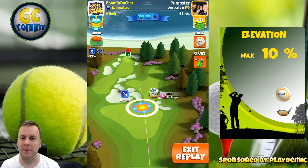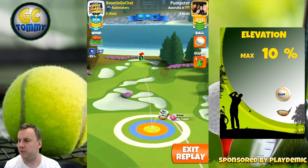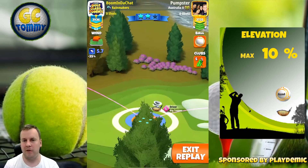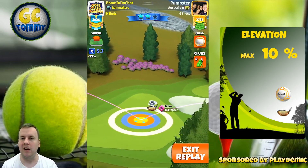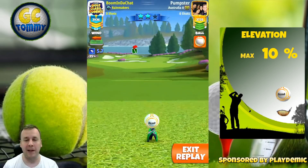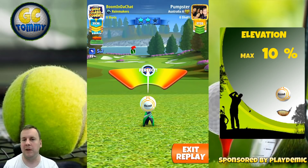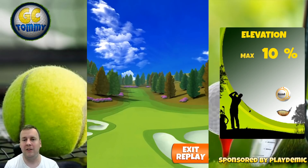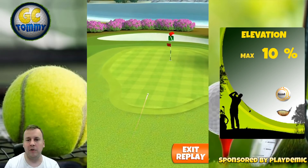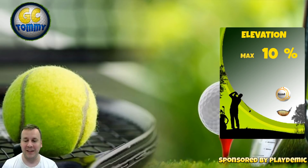For hole number eight, another short par four — we try to get the ball to green, or at least as close as possible for a simple eagle. Add all the topspin you can with the Big Topper to have the second bounce approximately half a ring from the top of the rough. Once done, adjust for maximum distance plus 10, power two ball settings, and try to hit perfect. This shot can be played with lower-level Big Topper as well — we're not even close to the max distance of our club. A great left may be dangerous, so aim for a great right at worst. Hit perfect and you should end up on green with a putt for a simple eagle on hole number eight.